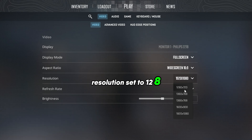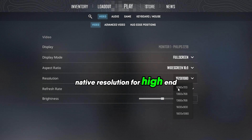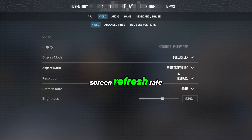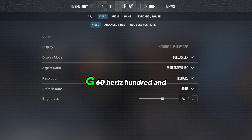Resolution: Set to 1280x720 for low-end PCs, or native resolution for high-end PCs. Display mode: Choose Full Screen. Refresh Rate: Match your monitor's refresh rate, e.g. 60Hz or 144Hz.